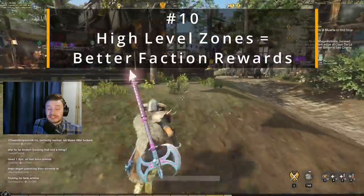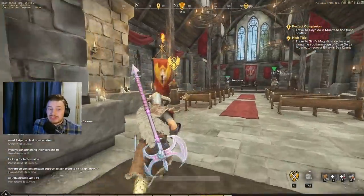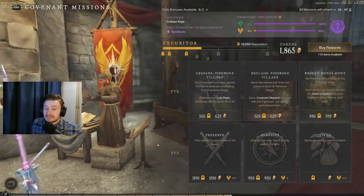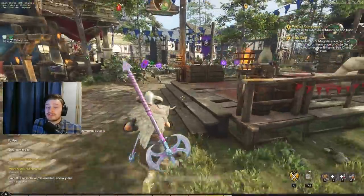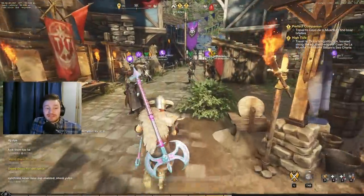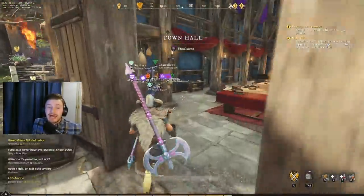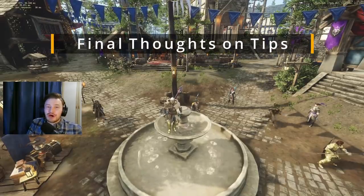Finally, the last tip: higher level zones give higher faction influence and faction tokens. If you look at my faction missions here, they give 505 faction rep and 625 tokens on PvE missions, with PvP giving significantly more. In a lower level zone like Windsward or Everfall, you'd only get about two to three hundred points and tokens per quest. Always try to do the highest level faction zone you can — bring a couple of friends if needed. This is really important if you're grinding for a new gear tier.